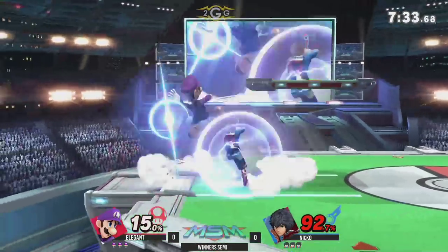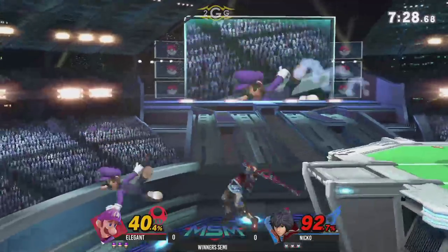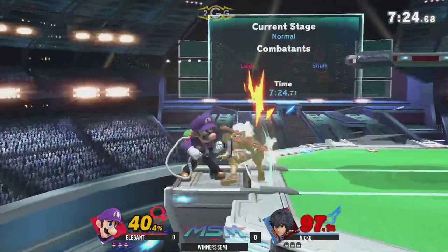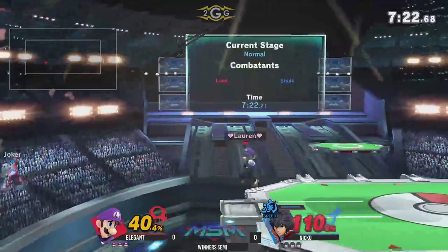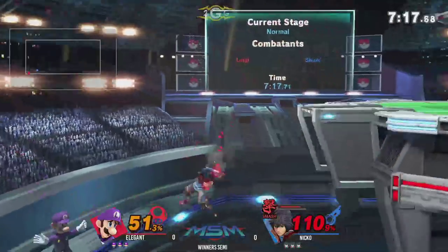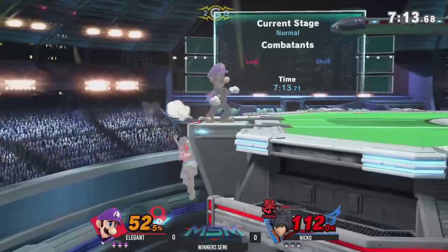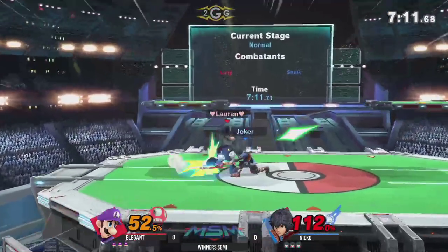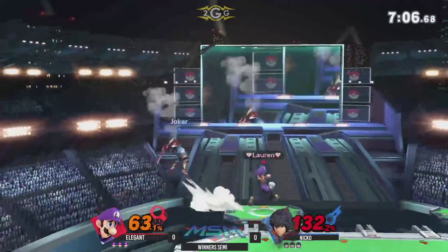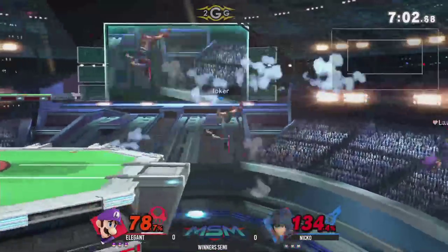Super Fire Jump Punch — not going to be able to connect the sweet spot with it there. Nico fighting to keep stage control here. Elegant doing really well at making it back too. Back throw — that was such a good grab. You have to mix up where you're going with your recovery, and shield is going to come out just in time in the middle of cyclone hits.